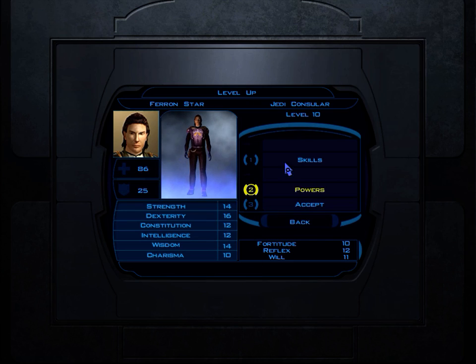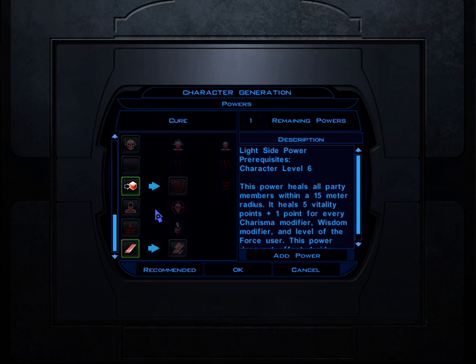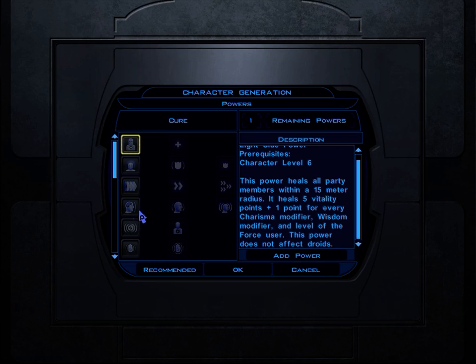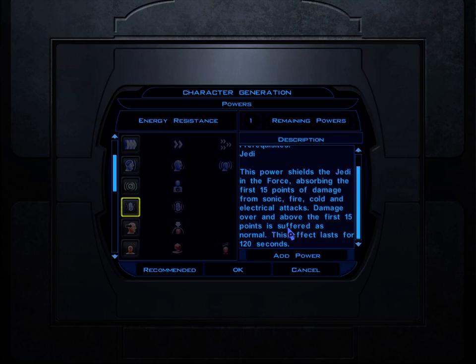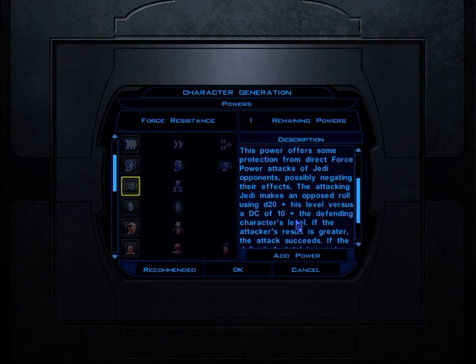I'm gonna get more Persuade. One of the reasons why using the droid might actually end up being kind of necessary is because I need somebody with computer skill at the very least. I only get one power this level - that sucks. Getting Force Cure is a light side power, so getting that gives you more light side points, and that would be a pretty handy one. I do kind of want to get a Force power that shields the Jedi, absorbing the first 15 points of damage - we've got shields for that. It offers some protection from direct Force power attacks of Jedi opponents.